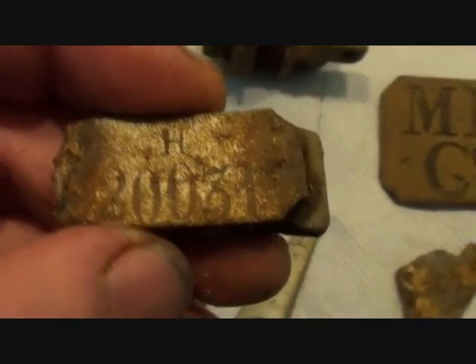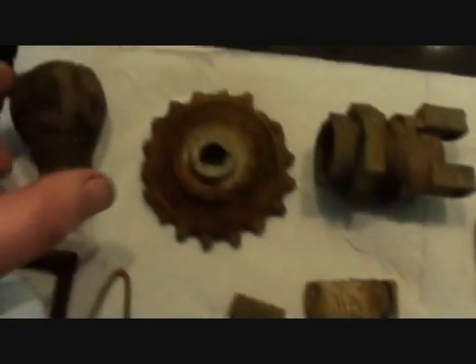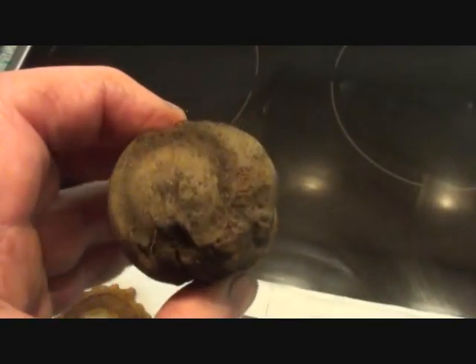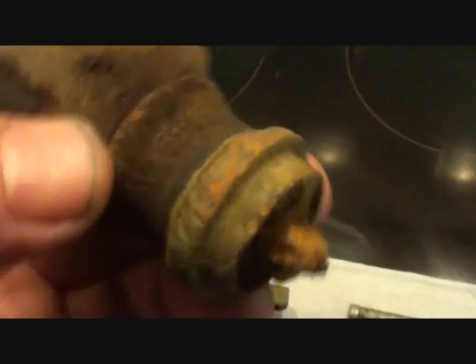H-two-zero-zero-three-one. That's a cattle tag. Hey look - an old door handle, wood with bronze fittings.